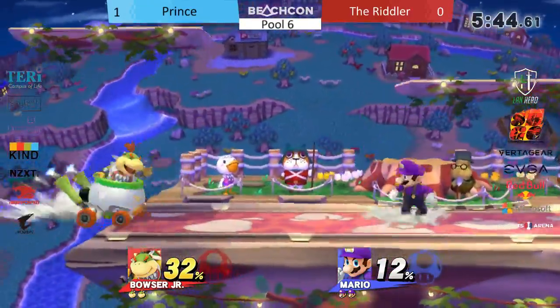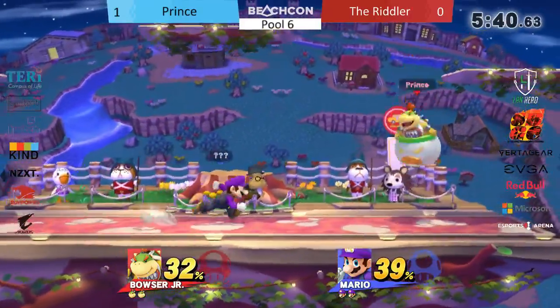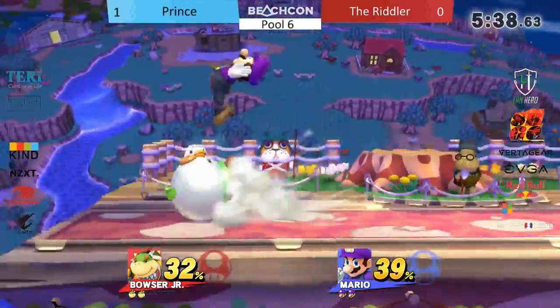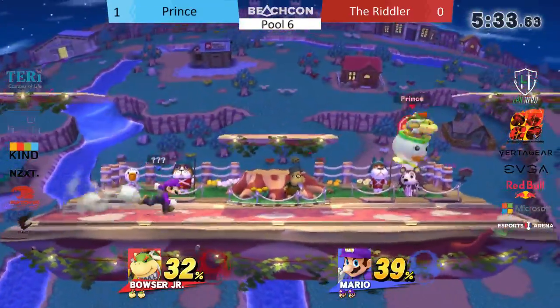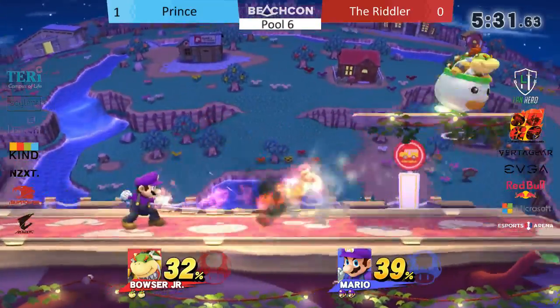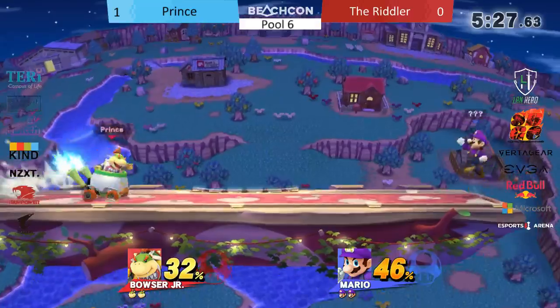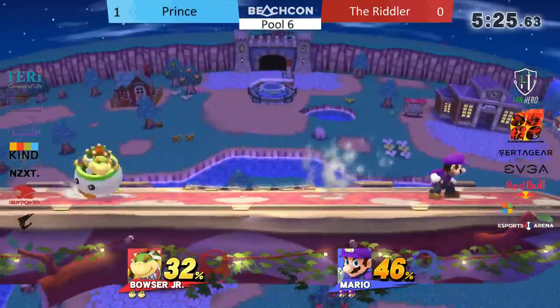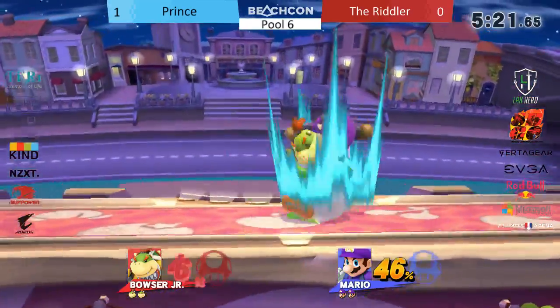Let's see if he can play a little bit more patient. I like the use of the fireballs. I think Riddler should also be playing a little bit more defensively — he's letting all these side-Bs hit him. Right now Prince is just showing, in neutral the entire time he's going to be approaching, and because you don't know the properties of the Mecha Koopa it's going to keep working. Until you find a way around that, he's going to keep doing it.